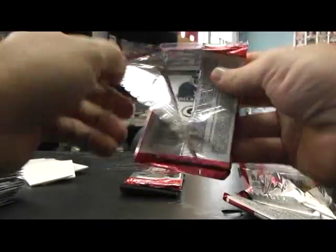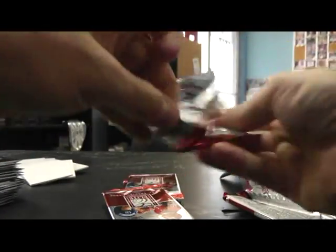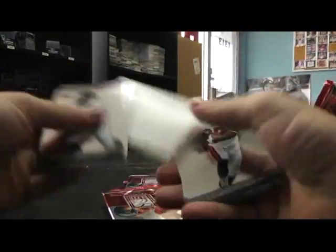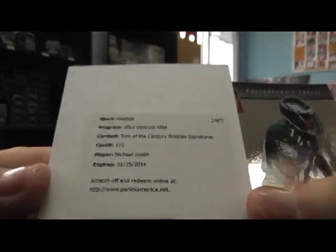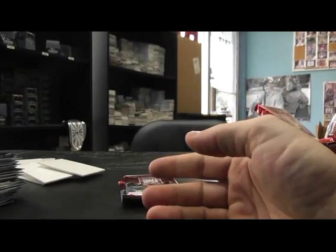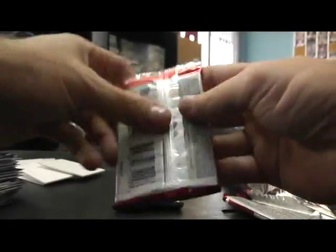$9.99 Bobby Wagner, $9.99 Danny Cole. Dear Value Collector — Turn of the Century Rookie Autograph, $1.72. Oh, I was looking for the checklist, I'm an idiot. Michael Smith is the autograph. I was like, where's the checklist?